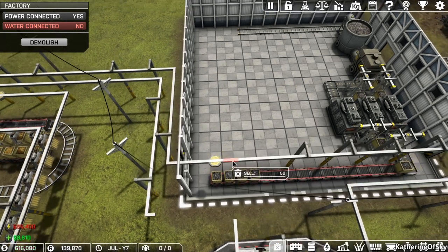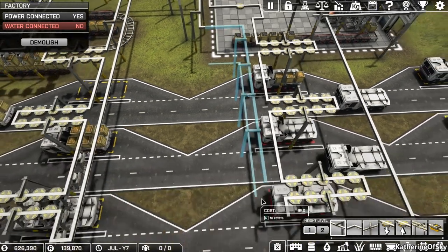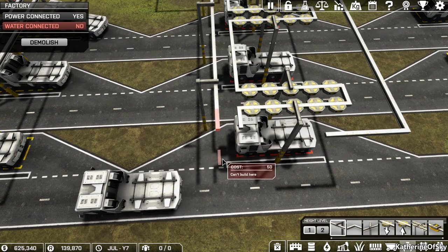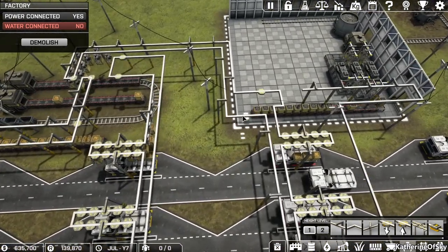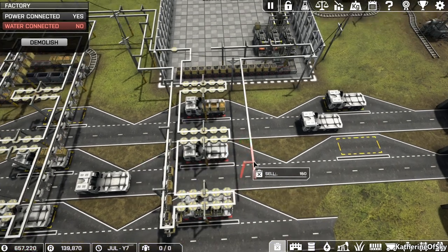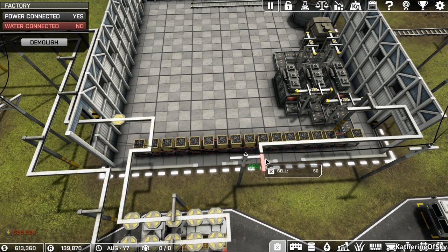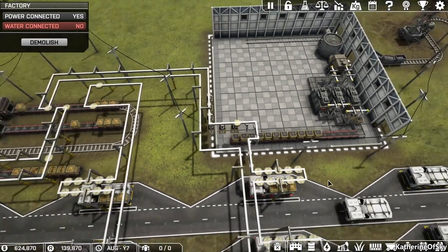And then we're going to delete this bit — these bits. So we need to get out of the building, that's kind of important. But we can do this, and then we can do these like these — ain't that pretty? And then this one. Excellent — check that out, complete rerouting here. It's a little bit messy on the inside, but it functions, right? And then we'll just clean up the rest of the bit that we don't need, being careful not to destroy the road, by the way.